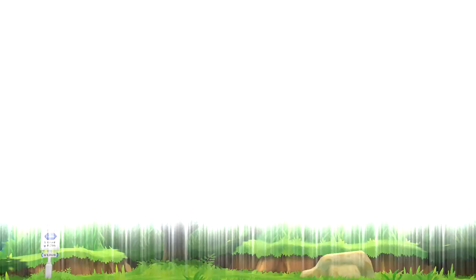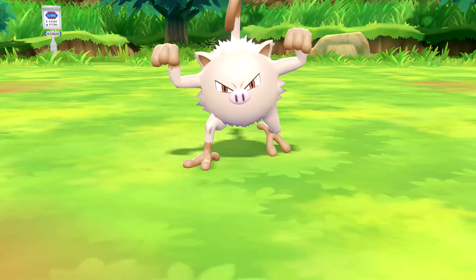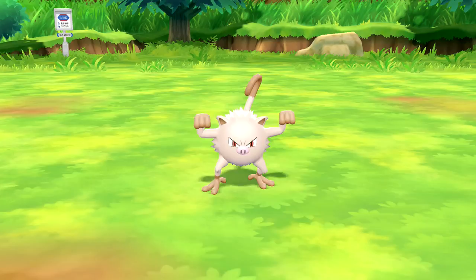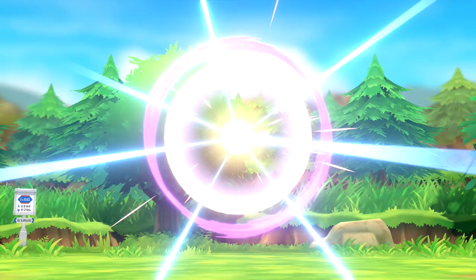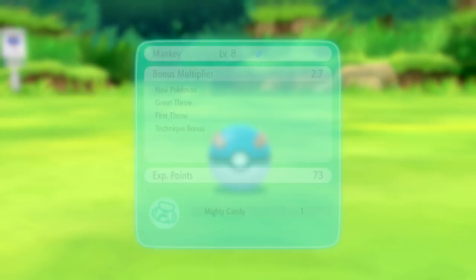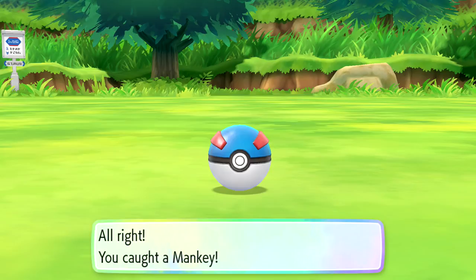Mankey! We spot a Mankey and we're making everything work right now - this is perfect! We throw a Poké Ball right away and catch it in just a couple of throws. We got a Mighty Candy and 73 experience. We're actually almost finished assembling our full team - how cool is that?!